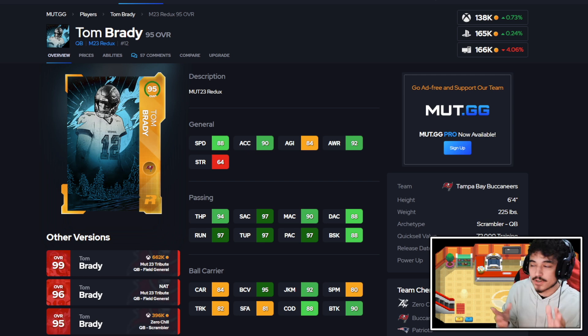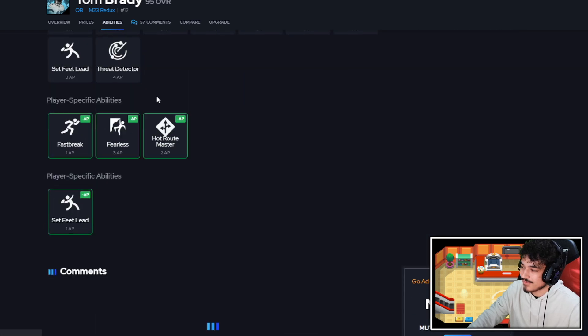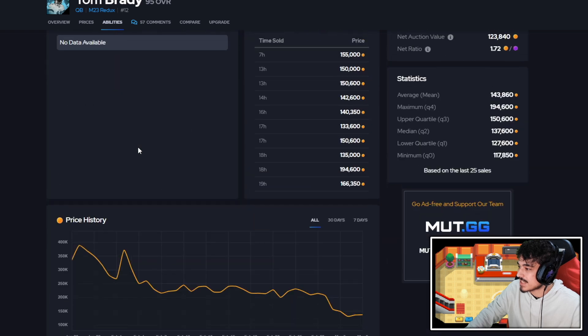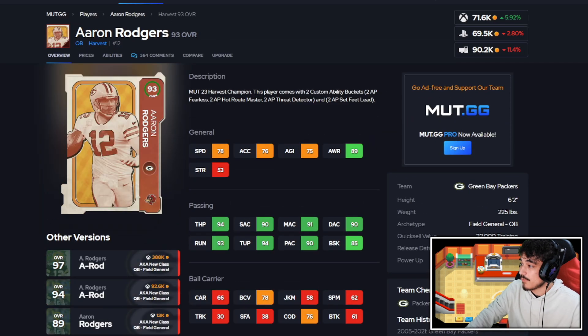Today we're going to talk about a bunch of different cards with different price points depending on how much you're willing to spend. Tom Brady is about 140–150k on PlayStation — Slinger 1 with pre-baked Gunslinger for that price is really good. He doesn't get abilities as good as his 99 overall, but still a nice option. We also have Aaron Rodgers — Slinger 1 able to get set feet hot route for 4 AP with his release, so sign me up on Aaron Rodgers.